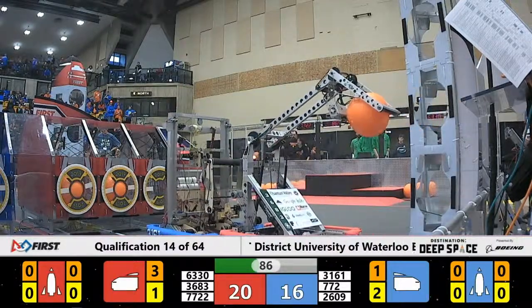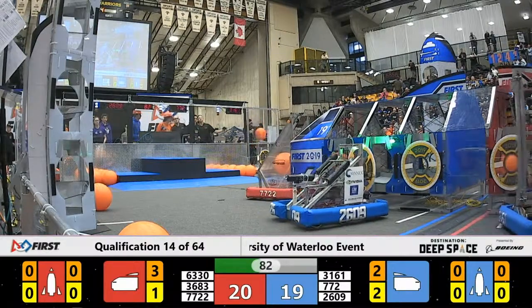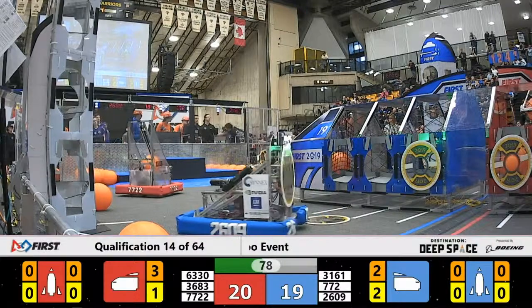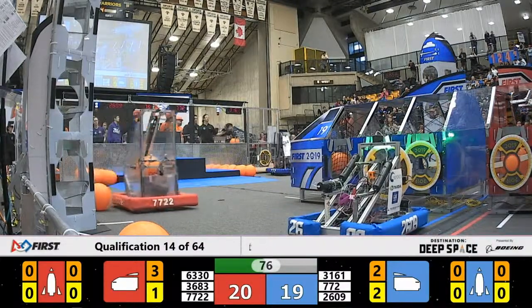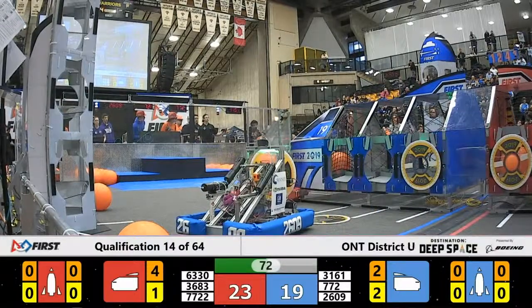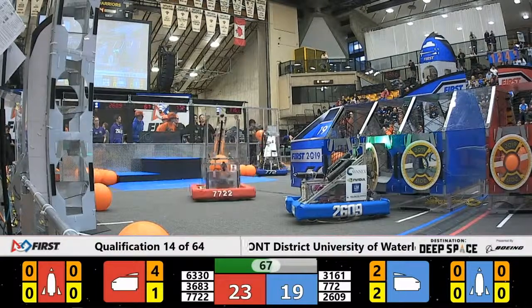2609 gets another hatch panel. They're gonna drive over to the Blue Alliance cargo ship on the side and line up on the middle cargo bay. They decide they don't like it — try again. Team Dave is continuing to fill up the Red Alliance cargo ship with cargo, each one worth three points. It's an effective way to win a match.